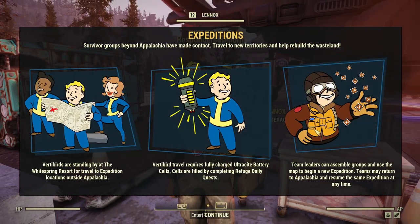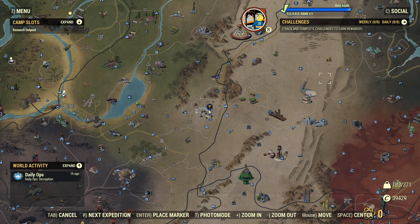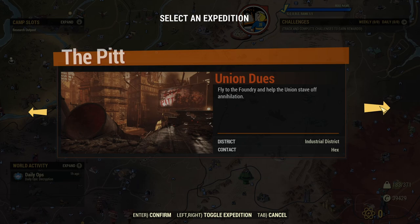Now that we've completed this sort of lead-in meet-everybody set of objectives, we get a little reminder on how expeditions work. I think it's about time we had a look at our first expedition — we have all the dailies done, we have enough ultracite battery charge, so let's launch a new expedition. For now, we're going to start with Union Juice — we'll have a look at From Ashes to Fire in just a minute. Let's have a look at this first one in the Industrial District where we have to meet Hex.